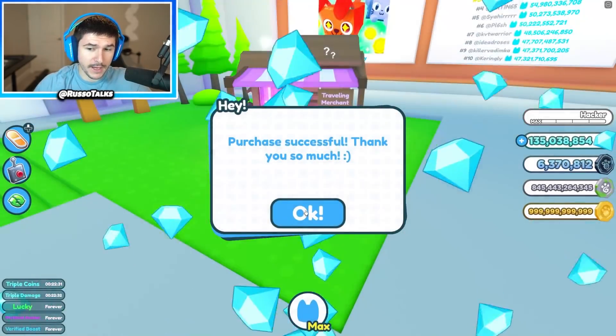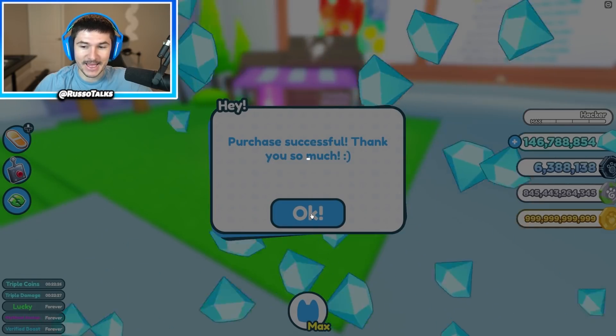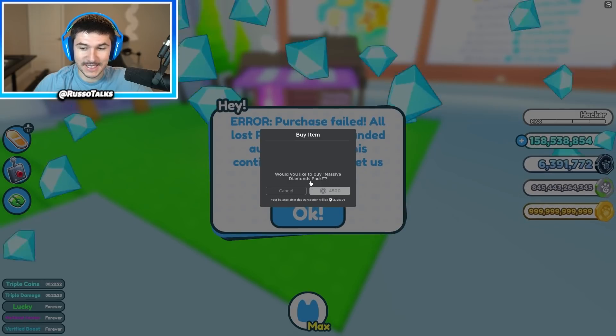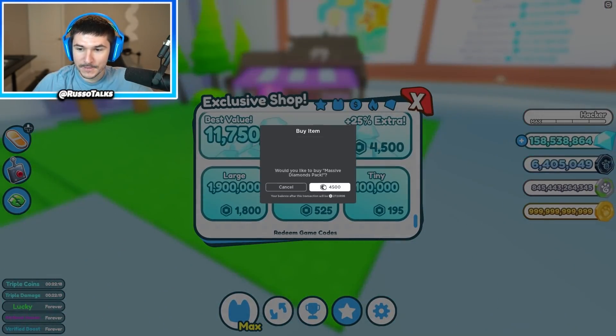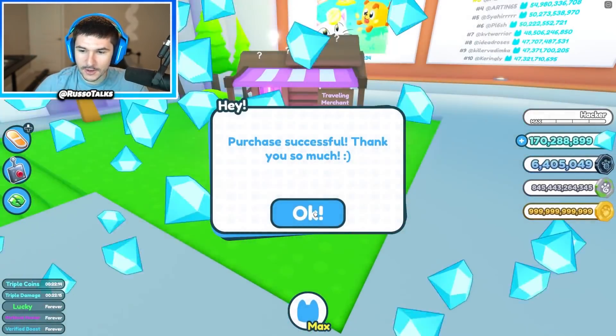I've seen some pretty regular cyborg pets in here, but I've also seen mythical rainbows like this. And I can make those dark matter without even having to have a bunch of them. I'm going to have the best pet in the game already. Like, they actually made this update too easy for me. All right, so I have 170 million.